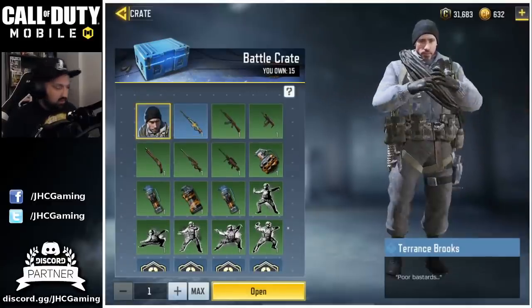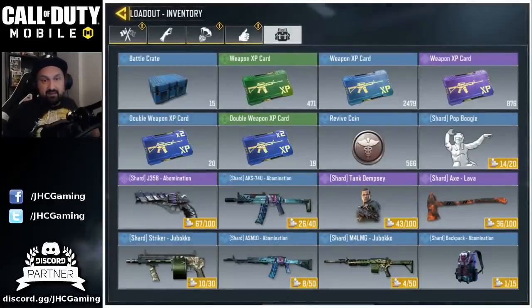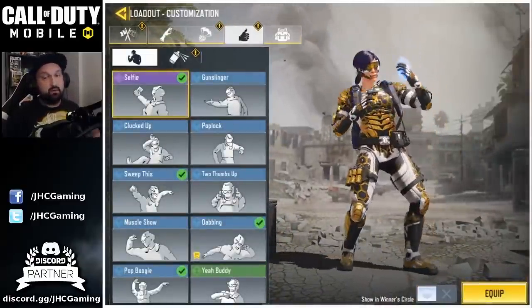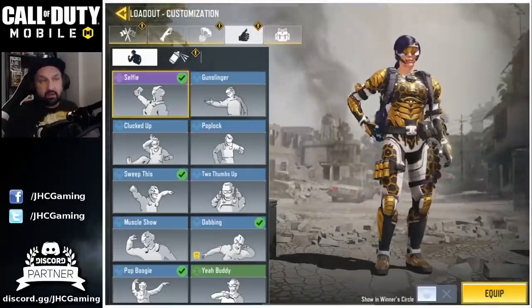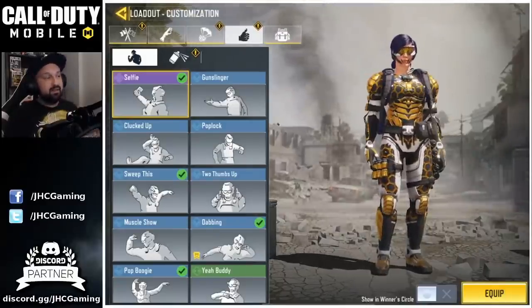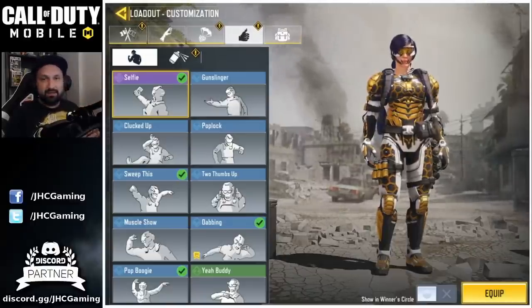All that's left are some battle crates with Terence Brooks, but I already have the rare Terence Brooks skin so there's no point opening them — it's just gonna give me a few credits. That'll be it for today. Don't forget to join a clan, try to be in an active clan, get your daily tasks done, and try to get a full clan.